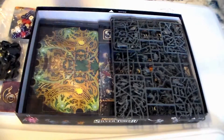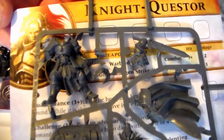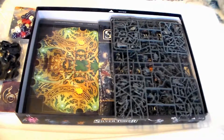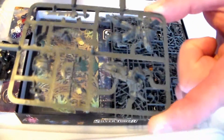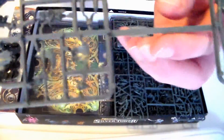Next up, looks like we're going to have the Knight Questorus. Just give you a little picture of the card and the mini. And looks like we have the Dark Oath Chieftain also. Get you a look at that. Here we go, let's take a look at the back of it.